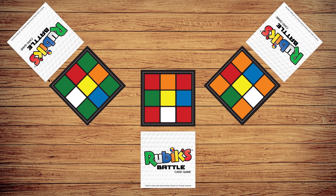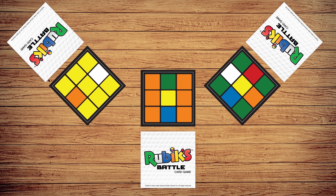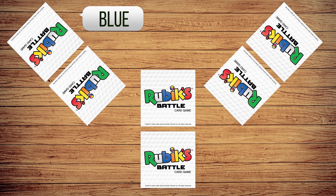If no player can call out a winning color, players flip the next card in their decks over, with the winning player taking all the cards from both rounds.